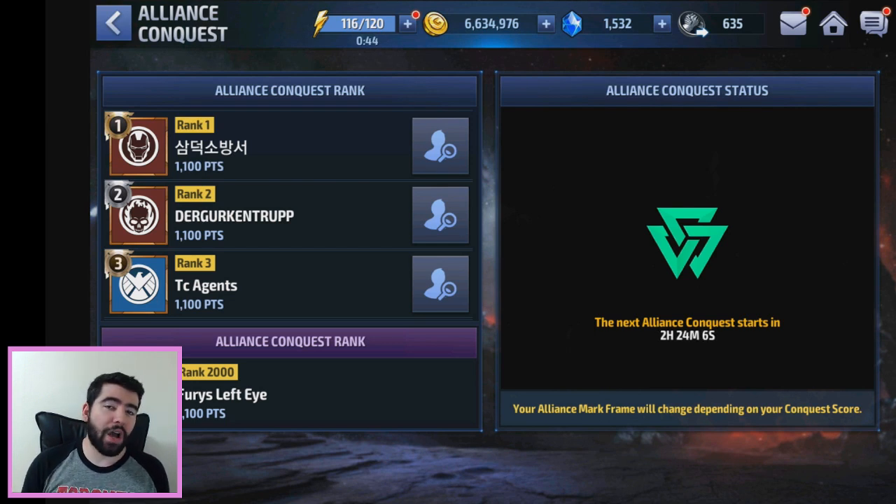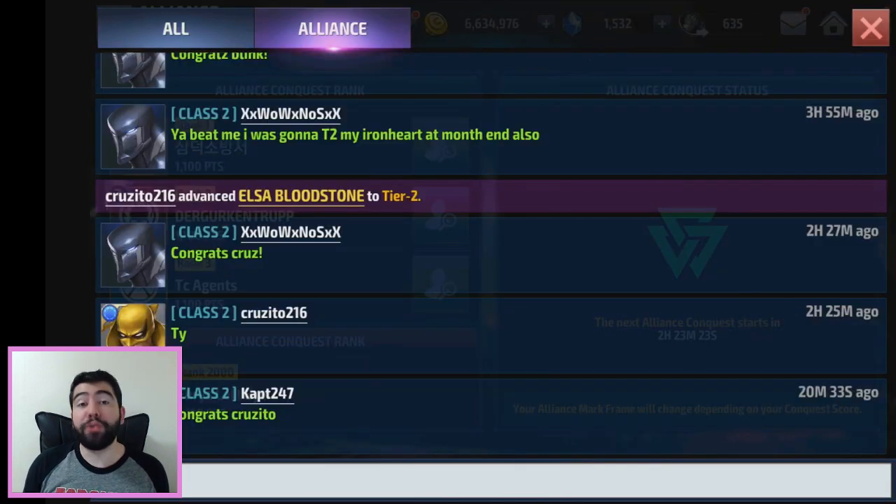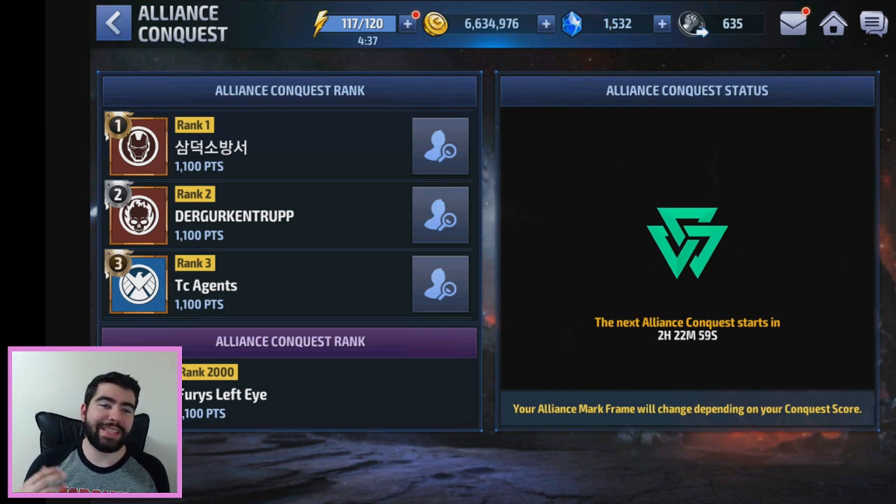Probably the hardest and most important part of Alliance Conquest is communication with your alliance members. Set something up like Line, WhatsApp, or even Discord for voice chat, and really organize your attacks. It's crucial to get at least three or four zones in the very first attack phase, because that's going to dictate who has the upper hand from then on. I'd strongly recommend using an outside app, because the in-game messaging is pretty sorry.